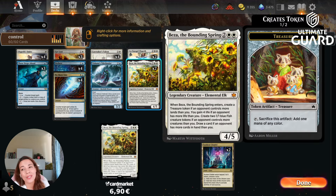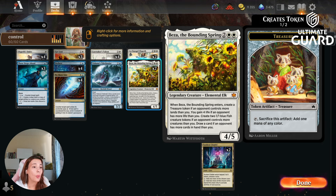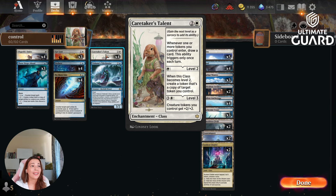We have two Beza — honestly one of my favorite new cards from Bloomburrow. It's a four-mana 4/5, already good stats. Whenever it enters: you create a treasure token if an opponent controls more lands than you, you gain four life if an opponent has more life than you, you create two 1/1 blue fish creatures if an opponent has more creatures than you, and you draw a card if an opponent has more cards in hand than you. It's really good if you're behind. When you're behind on life, gaining life is so good. It's a beast against aggro decks — when they see Beza they concede. It makes you tokens — treasure or fish — so it works great with Caretaker's Talent.